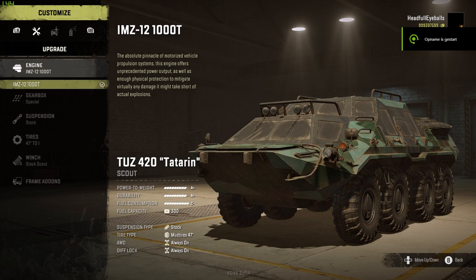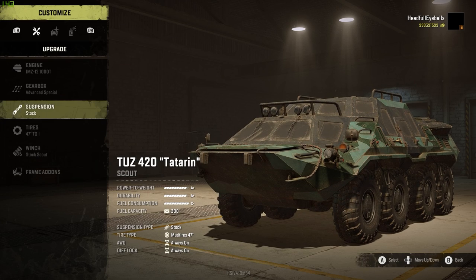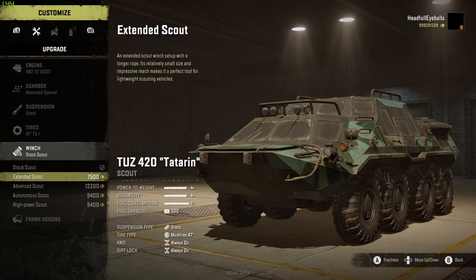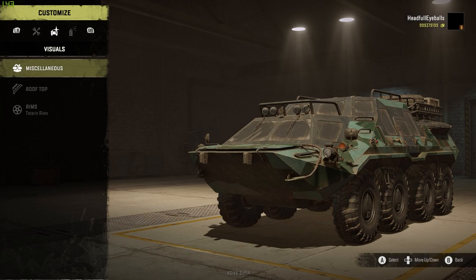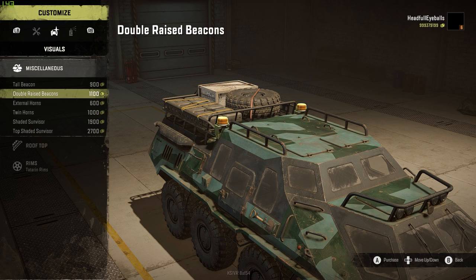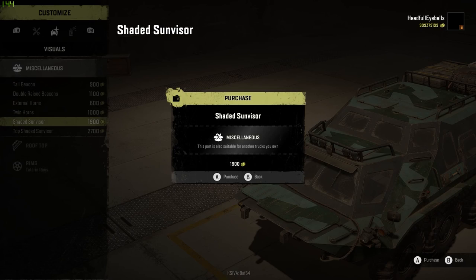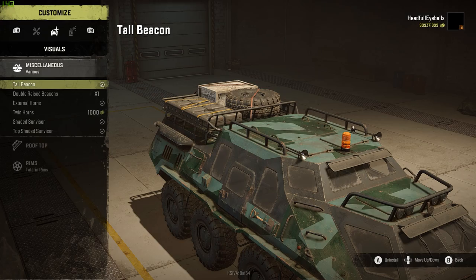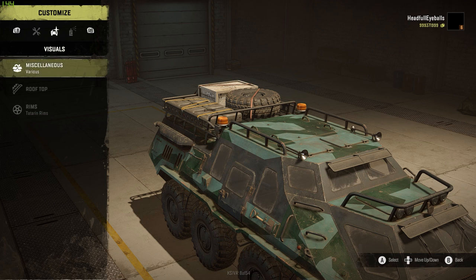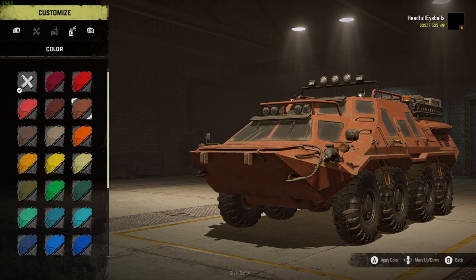Next up we have the TUZ 420 Tetherin, one of the more high-end vehicles in the scouts department. It is an 8x8 as you can see here. I don't think I need to explain much — this is one of the better vehicles and it pretty much didn't have any troubles at all. You'll probably see it a lot at the top of the rankings.